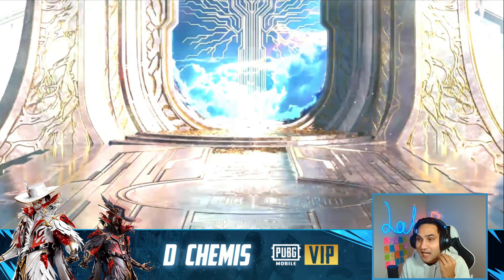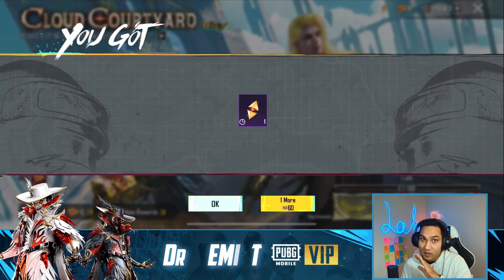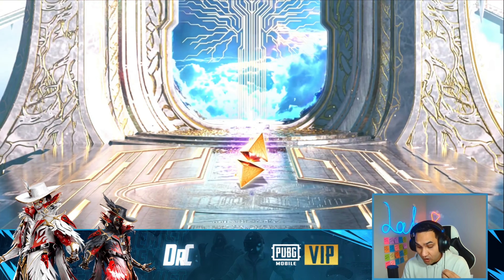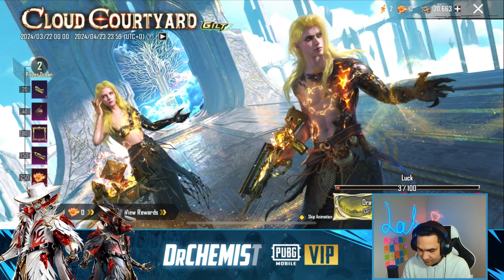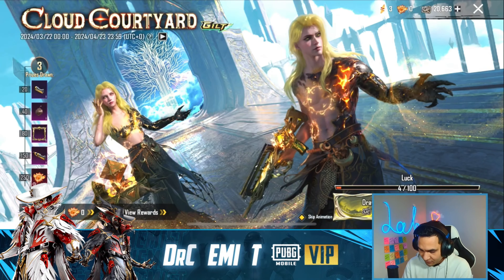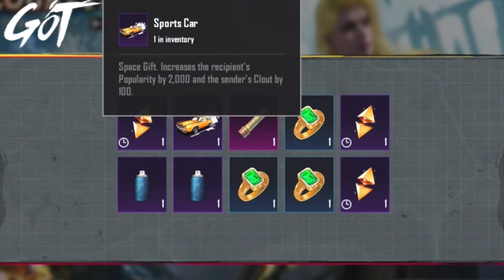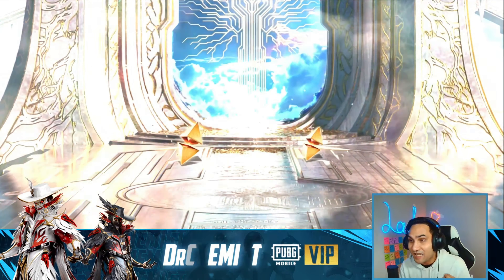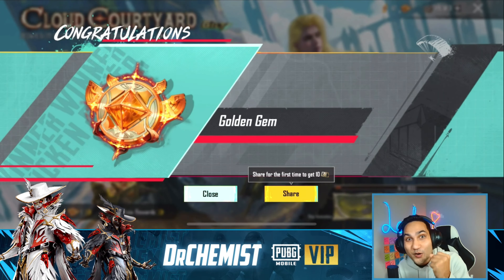Alright, without further ado, we're gonna start with first of the day - 10 UC. Can we get the ultimate? Oh no, we can't. I love that background whatever it is. Alright, we got some vouchers, zero UC - let's go. We got nothing. We're gonna skip animation, another zero UC, nothing. Okay, we're gonna rip and dip - 10 more. What is this? Oh, they're adding popularity in there.